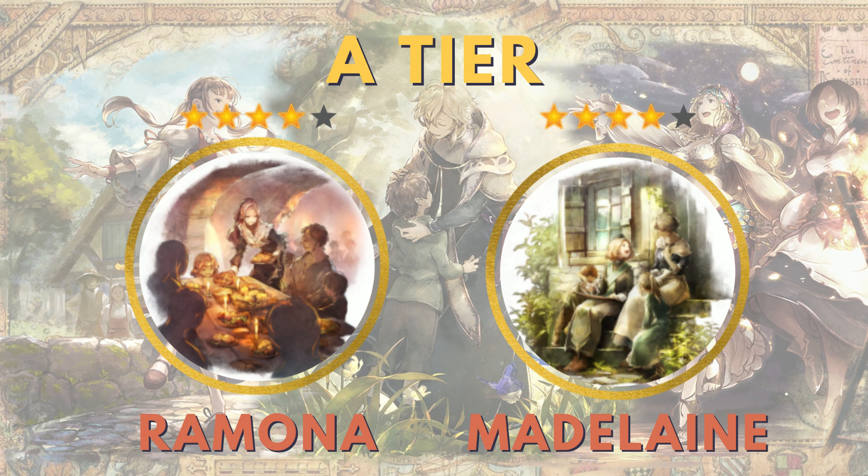Moving on to our 4-stars into our A-tier, I have Ramona who's kind of edged out everybody else. That's because she's going to get access to a full front row heal and a 15% magic defense up for the full front row. While she's paired with somebody in the back row, that ally is also going to get regen, so they can keep themselves up there. She also has access to a one times staff AoE and a one times ice AoE, which you might find useful in different fights.